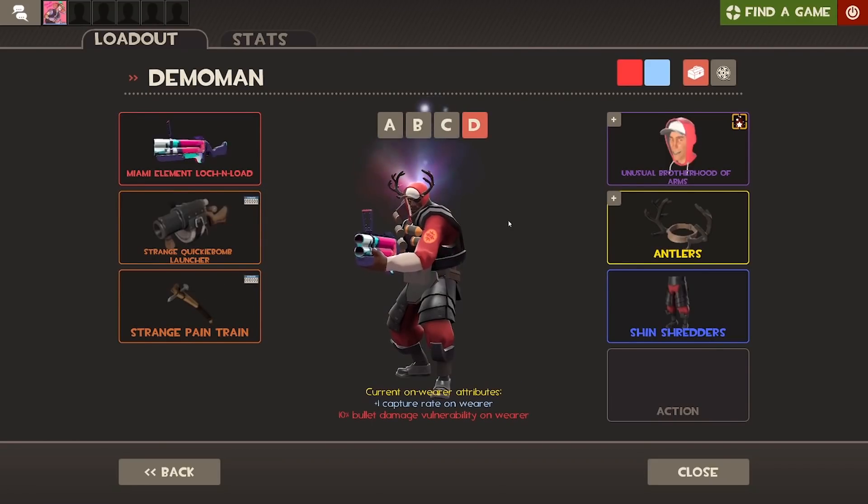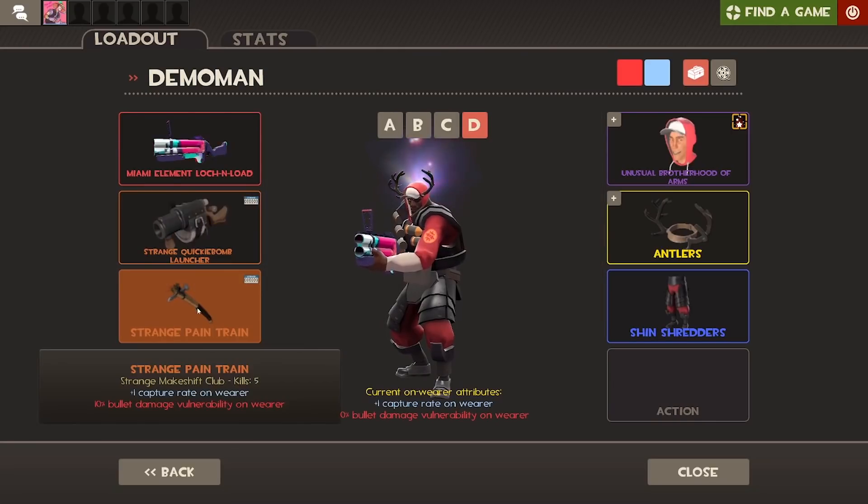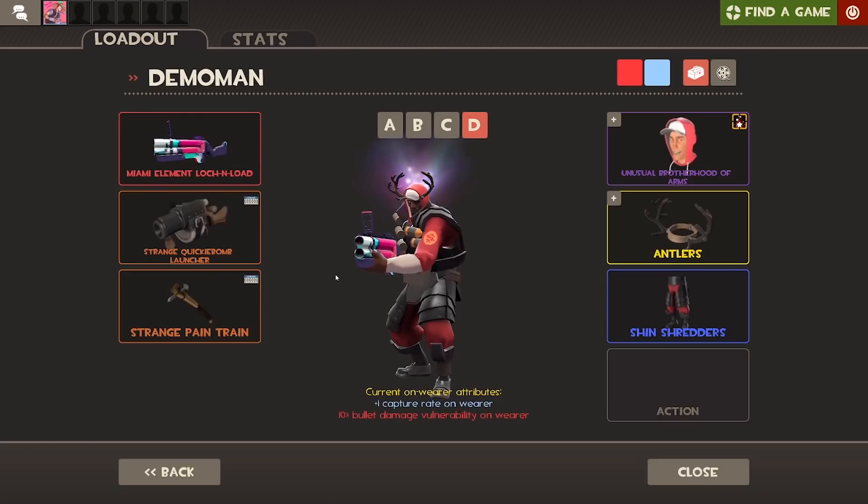Finally, this last Demo loadout is kind of just thrown together because I only really need the first three loadouts, but I wanted to have something on every single slot. So I'm using the Loch-n-Load, the Quickiebomb Launcher, and the Pain Train — these are just weapons I never really use, so throwing them all together might make for a pretty interesting loadout.